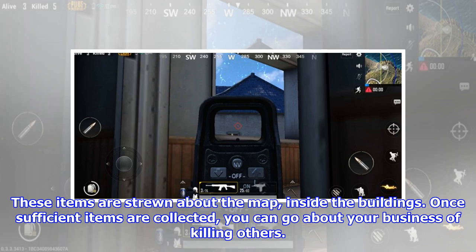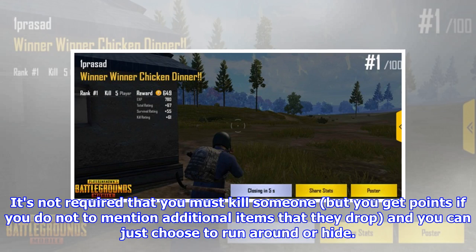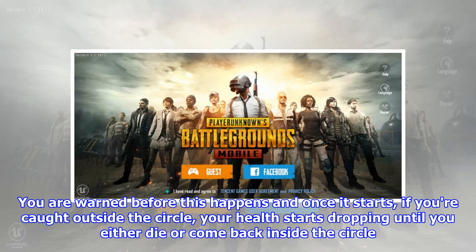Once sufficient items are collected, you can go about your business of killing others. The goal is to be the last man standing. It's not required that you must kill someone, but you get points if you do, not to mention additional items that they drop, and you can just choose to run around or hide. However, to make sure you don't stay hidden in one place forever, the playable area on the map keeps shrinking every few minutes. If you're caught outside the circle, your health starts dropping until you either die or come back inside the circle.